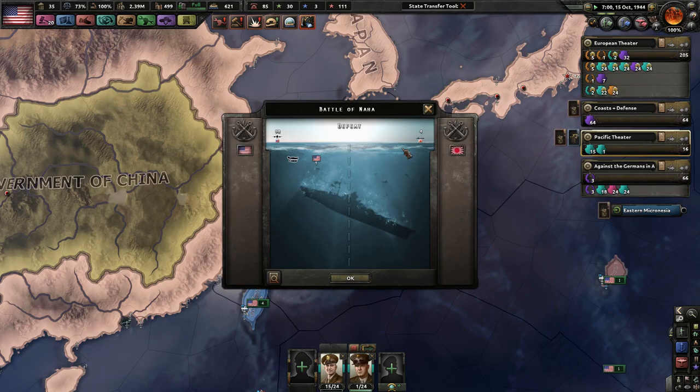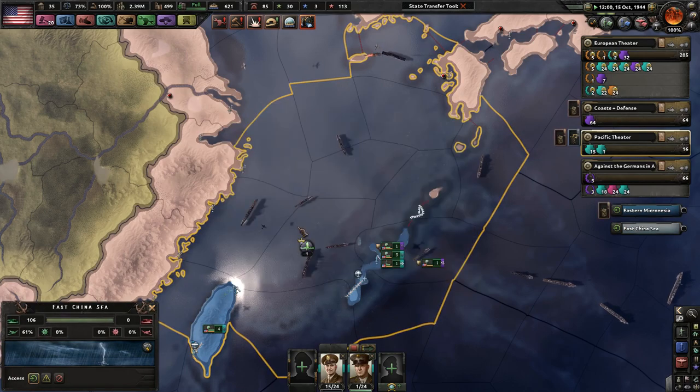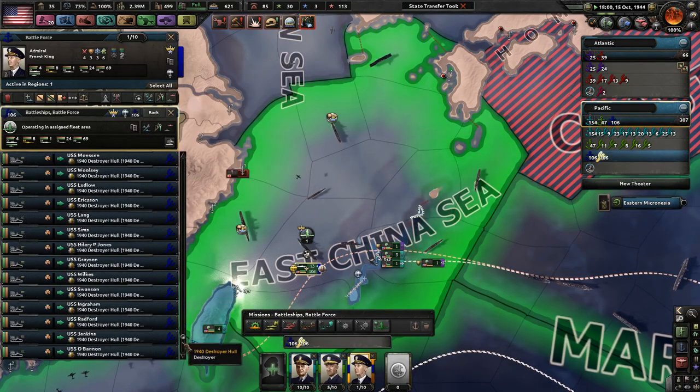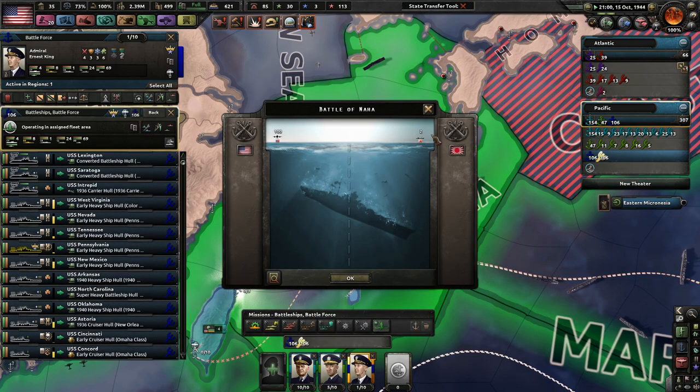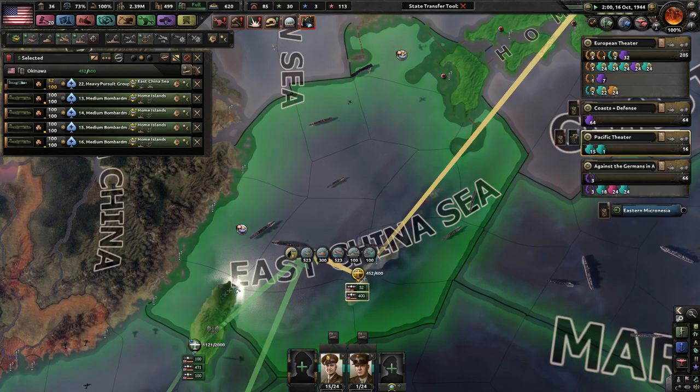Just some naval bombers are trying to strike some things over here. They're not even attacking my ships, which is good. I don't want them to attack my ships. Medium risk, yeah, I don't want anything bad to happen here. We're trying to attack some convoys, but I don't need my guys to really attack convoys.